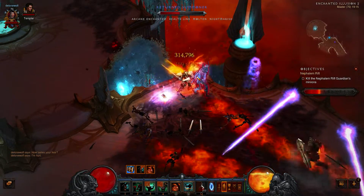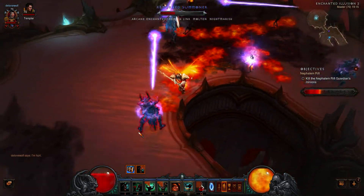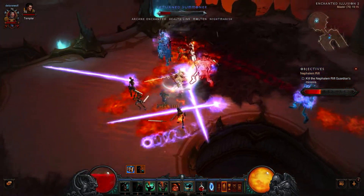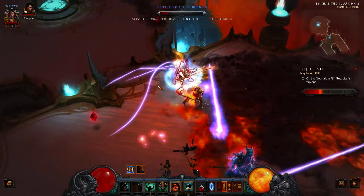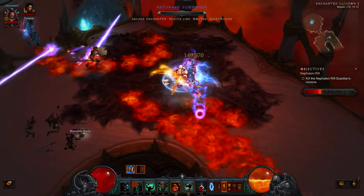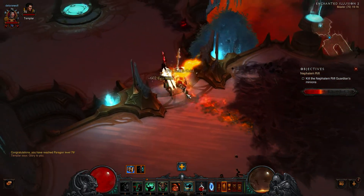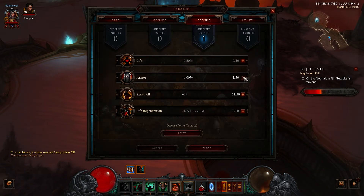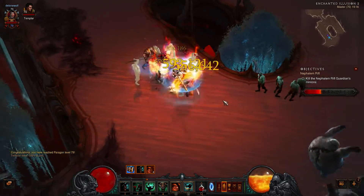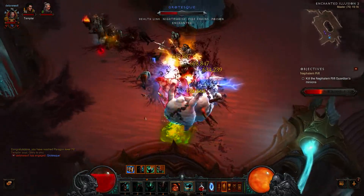These are some pretty annoying guys here — let my cooldowns come down and then I'll have all of the ancients. They have health link, so I can actually focus on just one of them at the best position. That's one of the most annoying powers. There we go, they're dead. Got a fate ward — nothing too special. And level up: Paragon level 79! Let's take a little extra armor — always welcome.